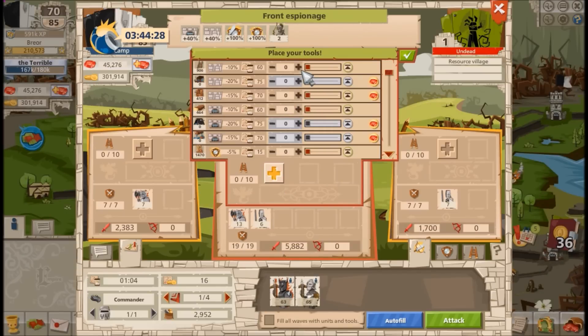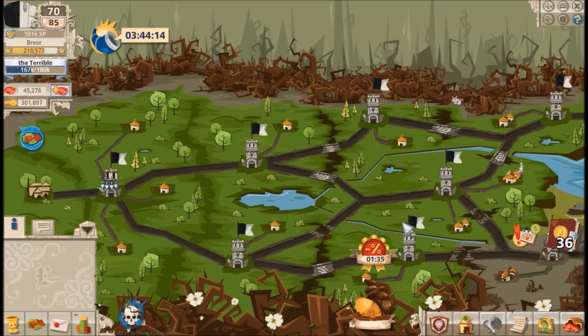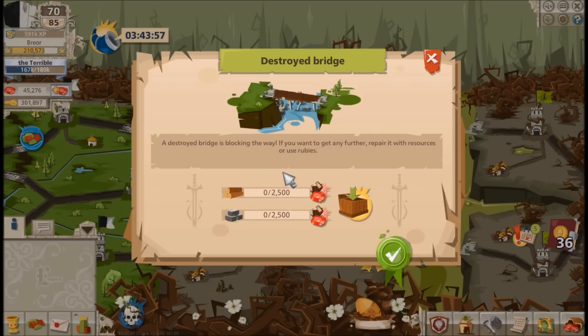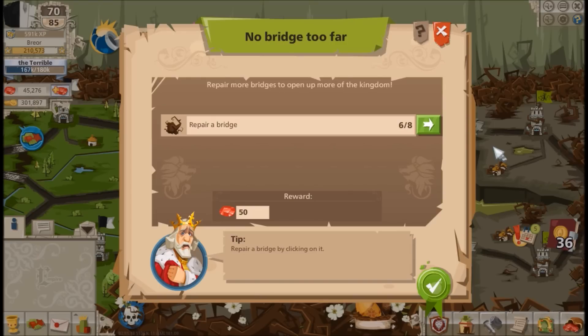There are two defenders on the front, so I'll use ladders to reduce castle wall protection to zero percent. I've got 40 troops matched up; there's only one troop on the other side so I won't need the same on the flank. I won't be taking any casualties on this attack. The travel time to this resource village is quite short, which is why I'm doing it first.